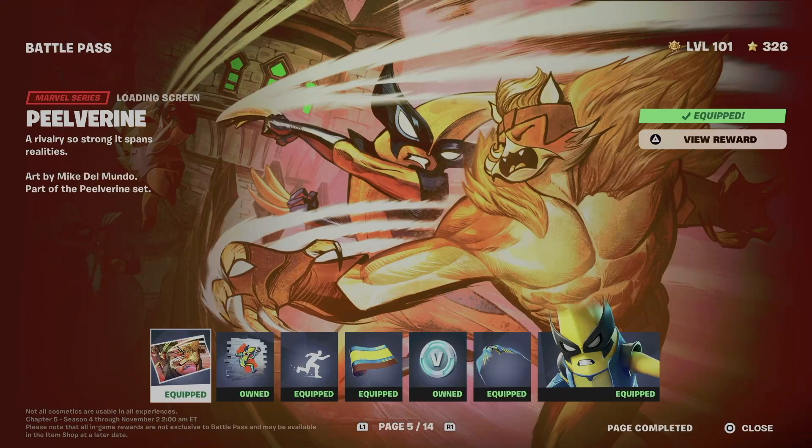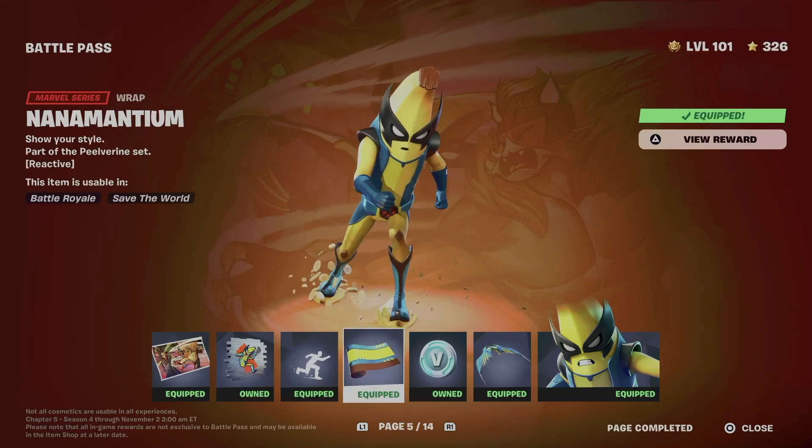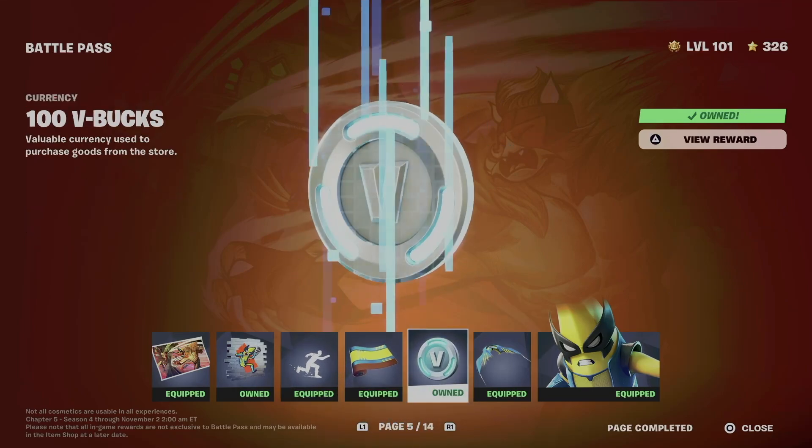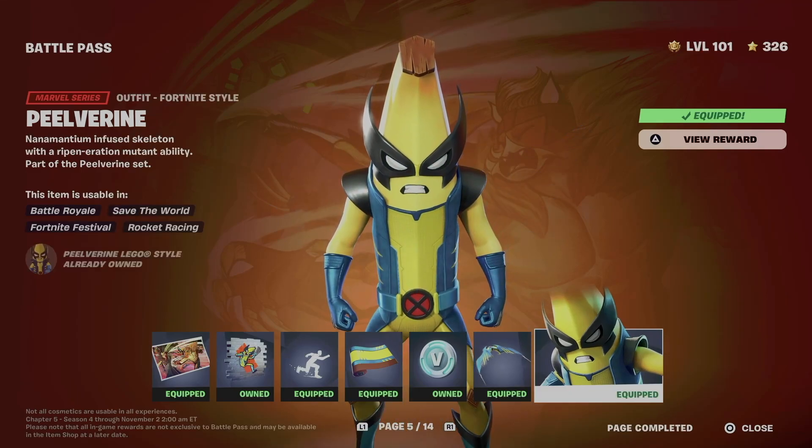I just want to remind you to claim everything from the battle pass in your regular rewards. All you guys have to do is just be level 100 for bonus rewards, and everything from bonus rewards is up to level 200. So right now, what did we get? We got this awesome loading screen, let's not forget about the spray, we also got this emote, this wrap, some V-Bucks, let's not forget about the glider, and we finally got this skin.